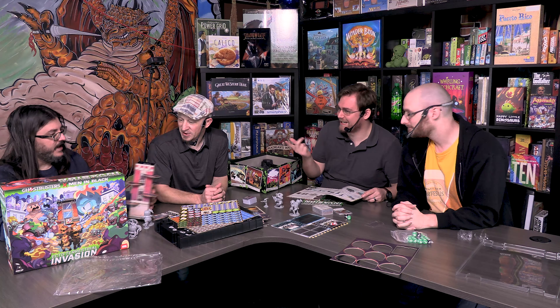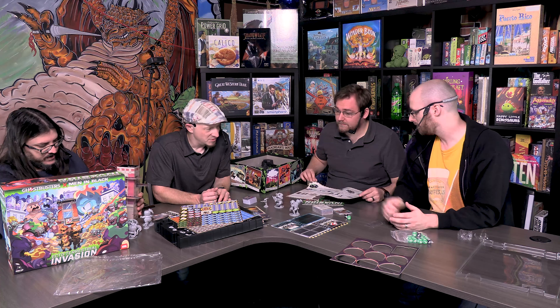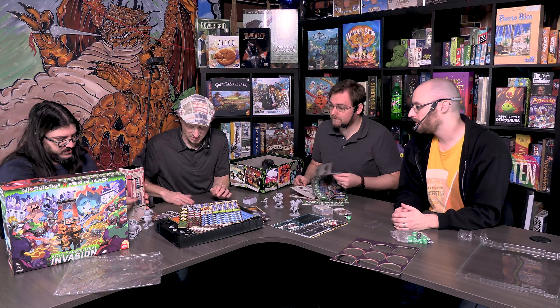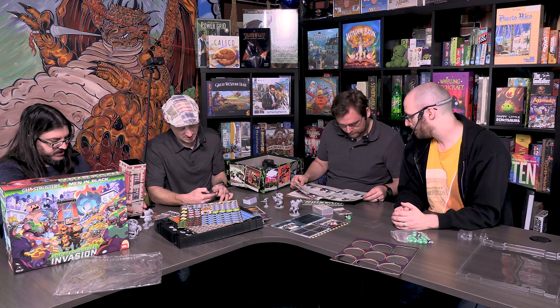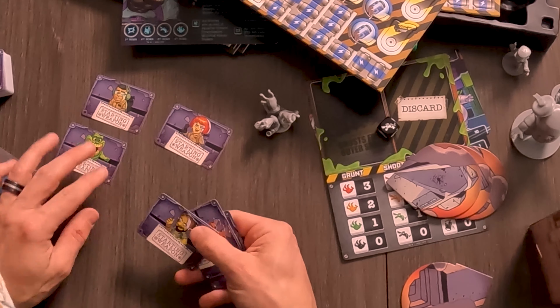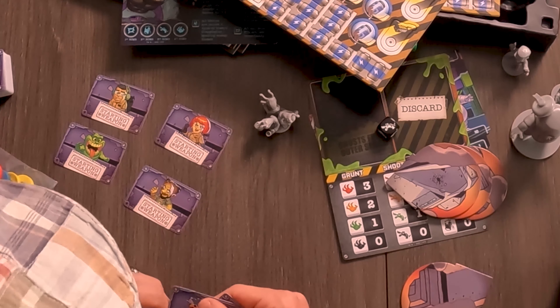The tower is supposed to be a square, not a pentagon — the pieces overlap. I think one of the starting characters is Janine, the secretary. Looking at the back of those starting character cards, she's listed there. And you can be Slimer of course.